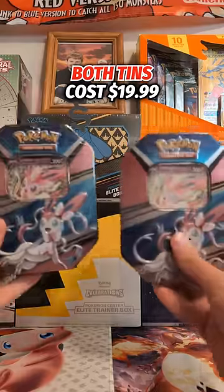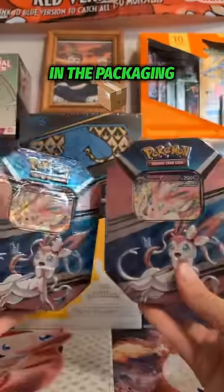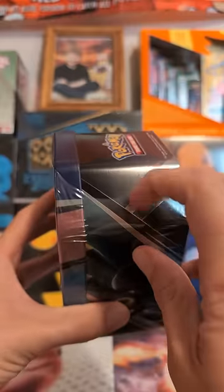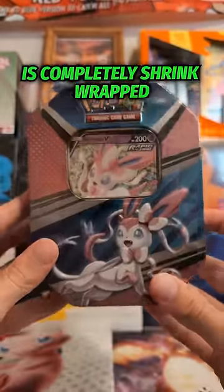Both tins cost $19.99 and contain 4 packs, so what's the difference? It all lies in the packaging. One tin only has a wrapper around the center of the tin, while the other is completely shrink-wrapped.